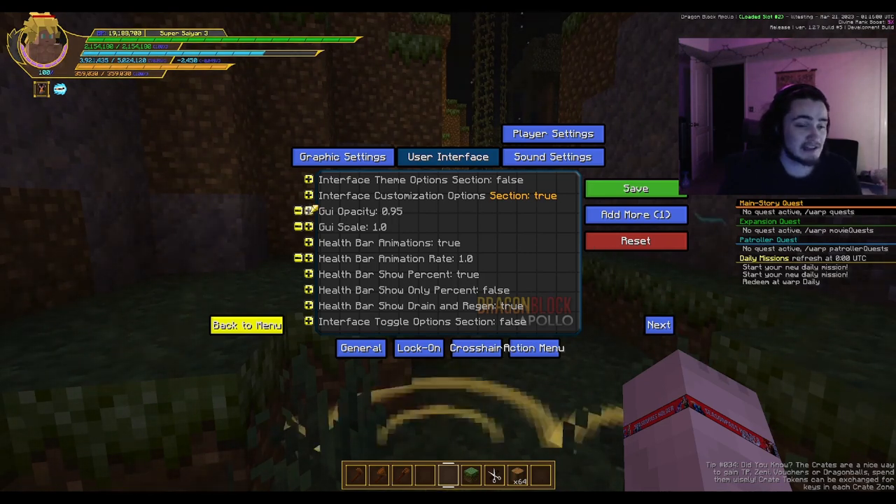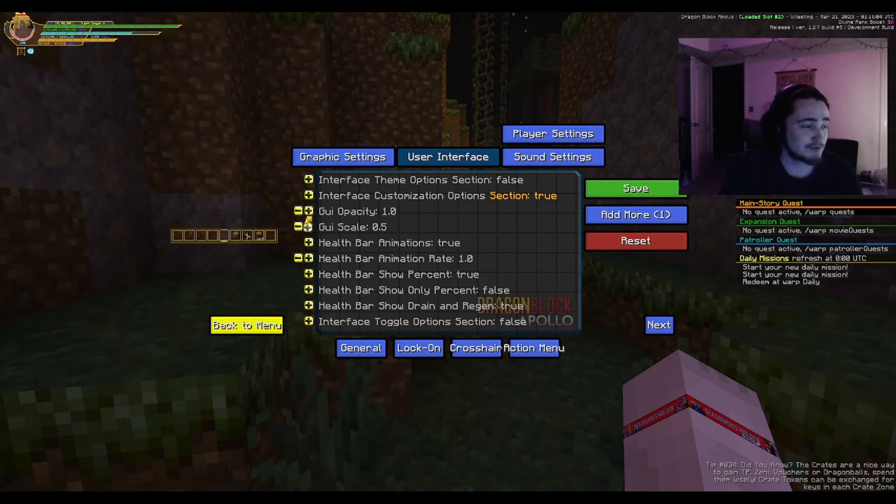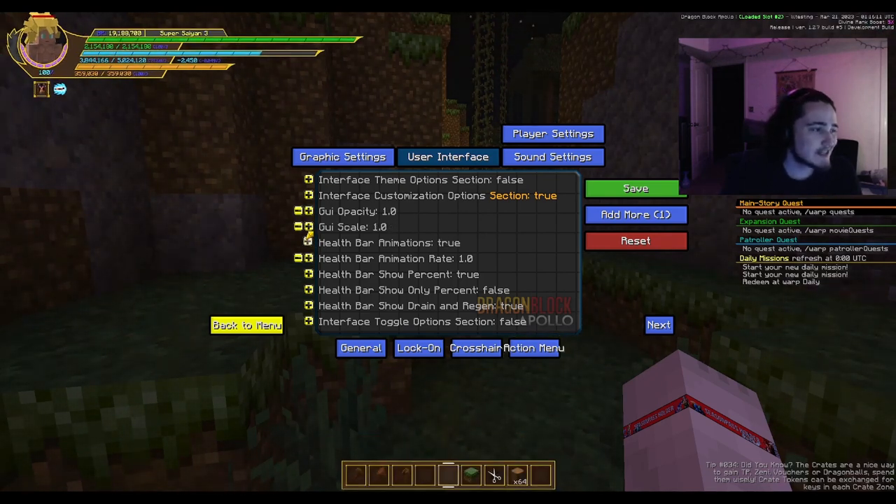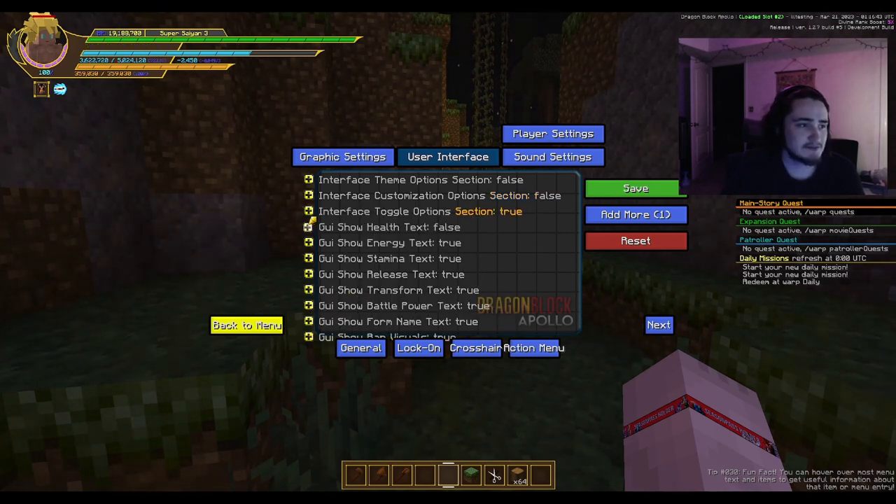The interface customization options section is where you can change the opacity — how see-through something is — as well as grayscale and scale. You can turn off health bar animations if you don't want to see it animating, and you can change the animation rate — how fast it goes. You can make it go almost instantly, but I like to keep it default. Health bar show percent lets you turn off those little percent signs next to your drain and value. You can also toggle drain and regen on or off.